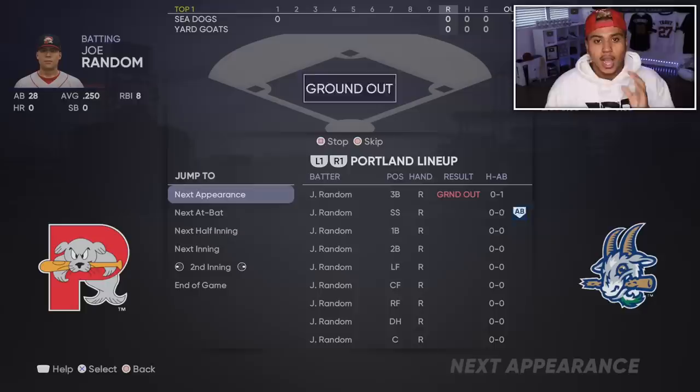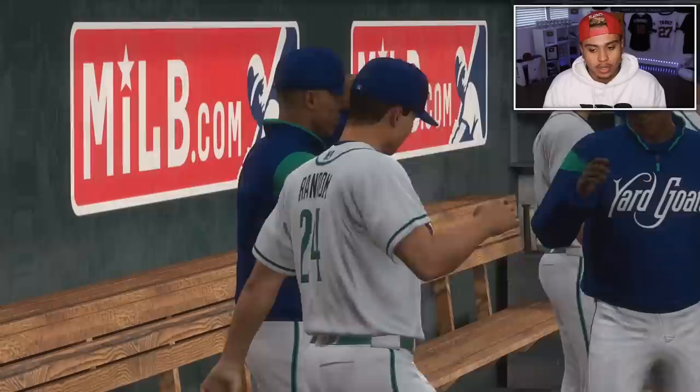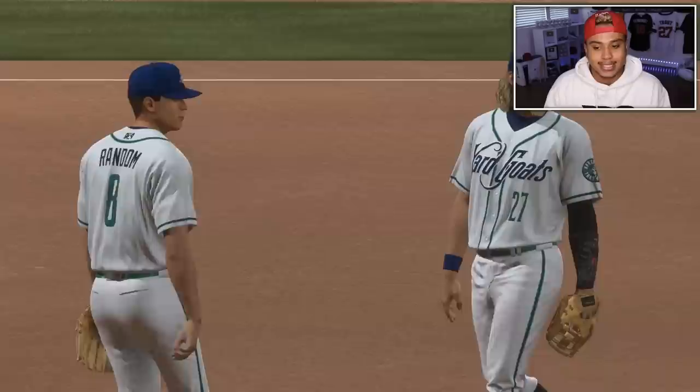We're back in this game. We're gonna sim through again. Press Circle to get out of that screen and go to 'Simulate and Exit.' We'll probably score a bunch of runs — we scored 30 there. I want to get one of those games where I have like 500 at-bats and 200 homers, but that only happens every once in a while. This game I actually went 4 for 8 with a double, a single, a homer, and another double.